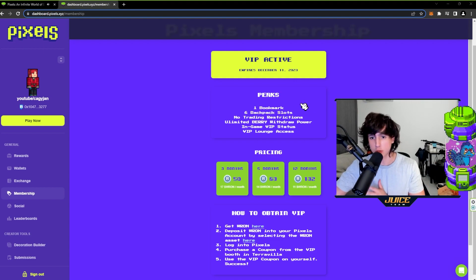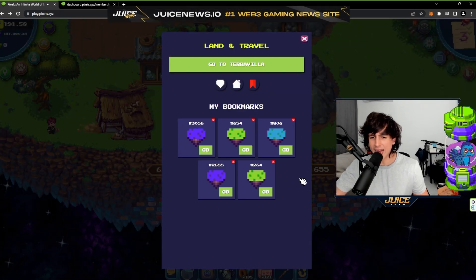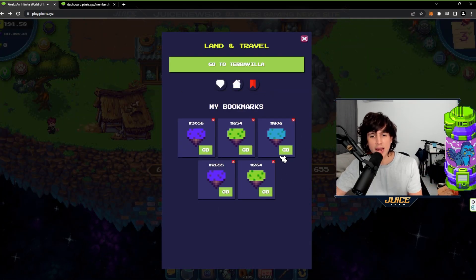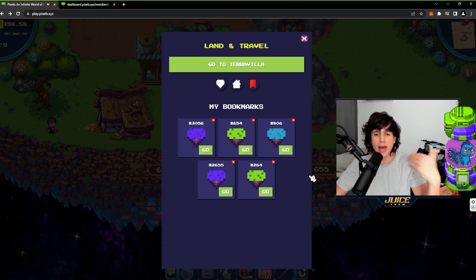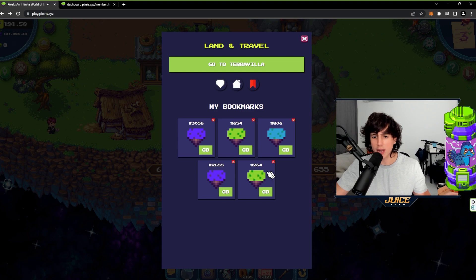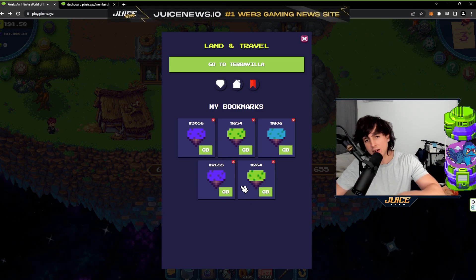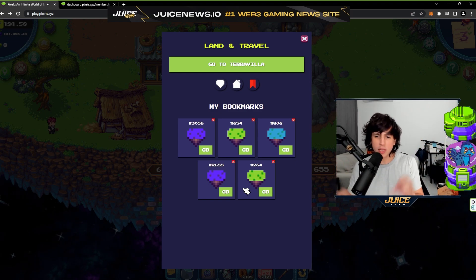The first perk is one extra bookmark. This is really handy — you can put different lands in your bookmarks. Having one extra land comes in really handy. As you can see, I have five bookmarked lands and all I have to do is click on them to travel to those lands instead of walking into the machine to manually enter the land number.